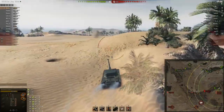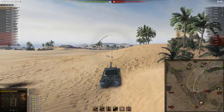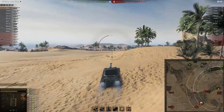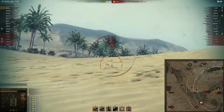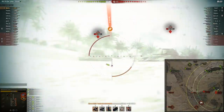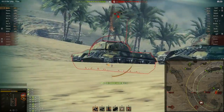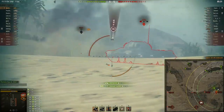He goes right back to this ridge. These IS-3s probably should have pushed him - they're in a platoon and should have worked together to push when he's on reload. But they don't, so Spirit Walker comes back up, abuses the ridge again, and shoots the IS-3 in the flat side of the pike nose, then puts another one into him.